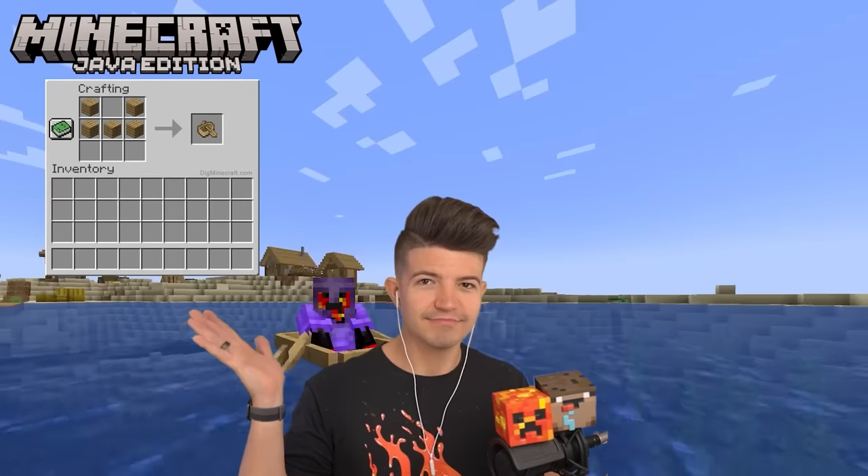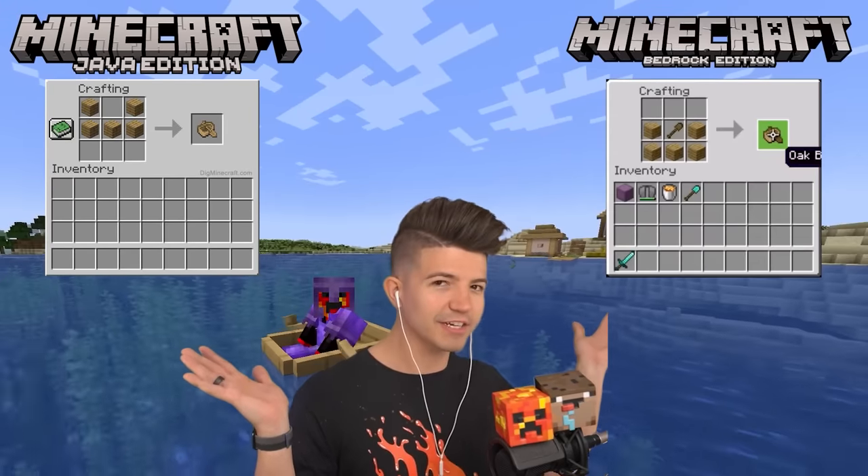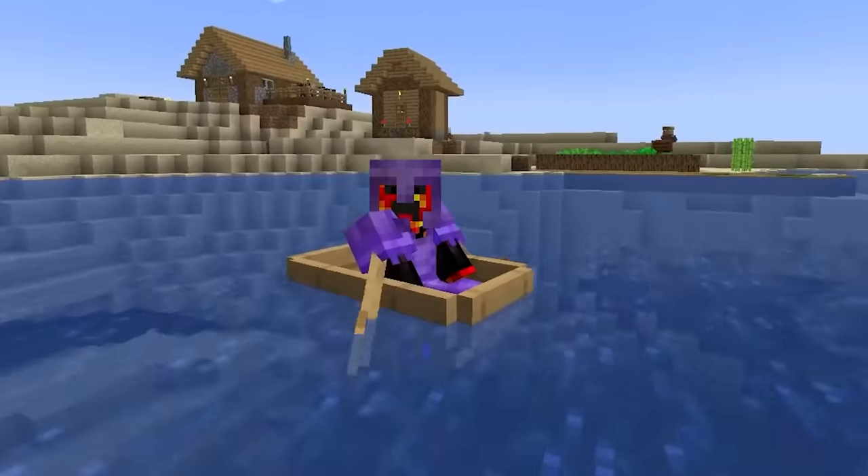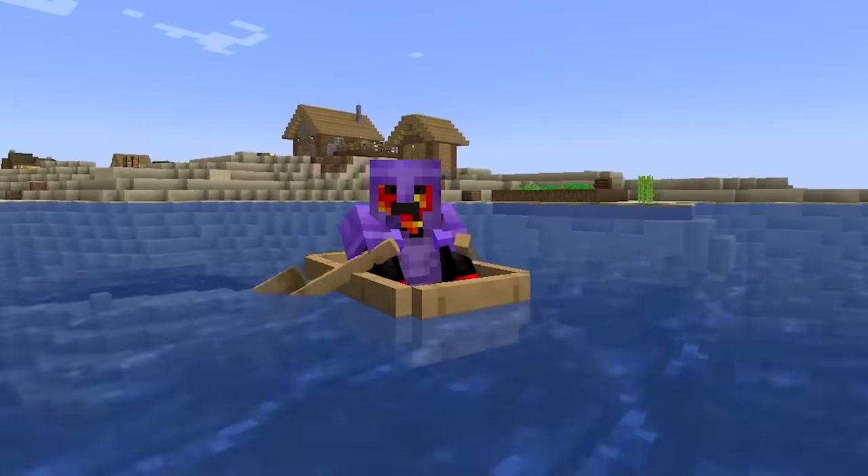Boats are the same in both versions. This is the recipe on Java, and this is the recipe on Bedrock. Do they look the same? One of them has a shovel, which just makes it more annoying to craft.